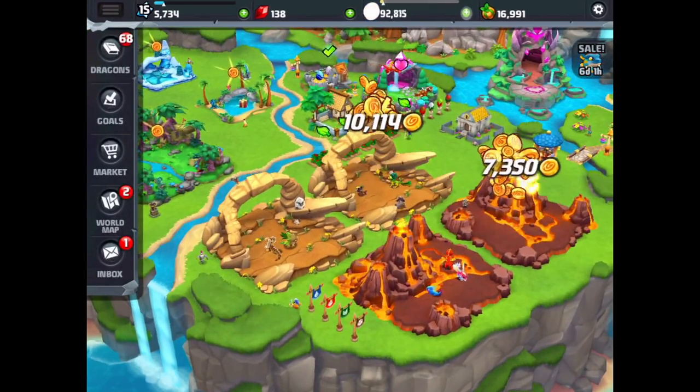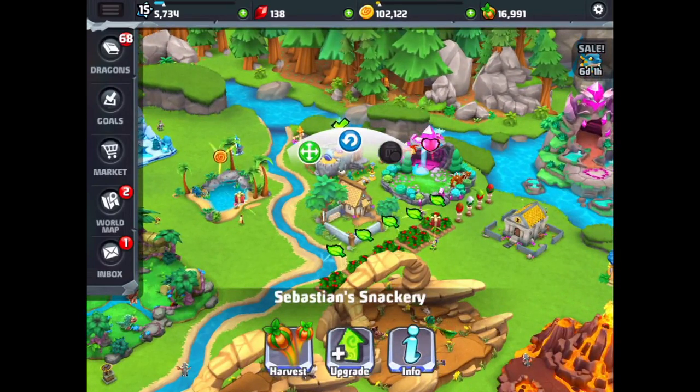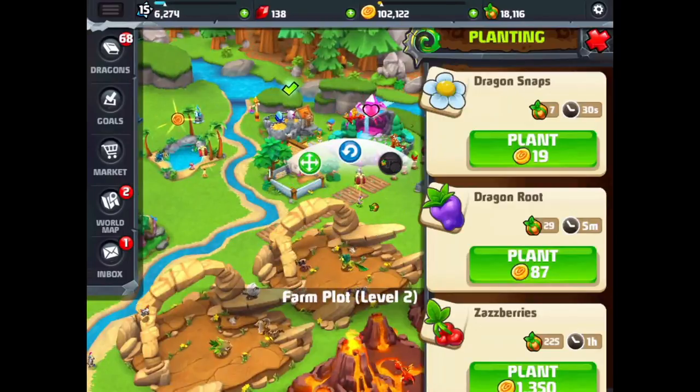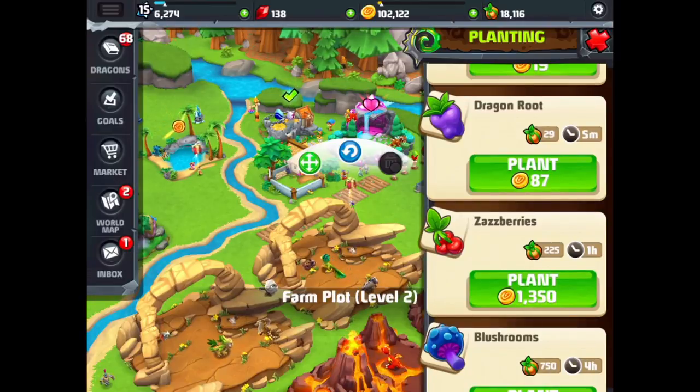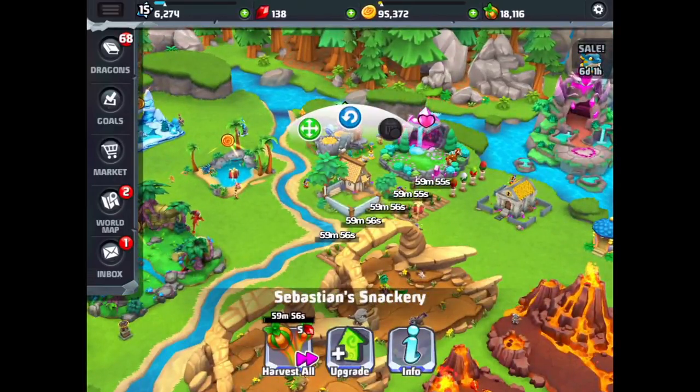Cash out. There's a cool way to collect your food — just tap on the snackery and hit the harvest button and grab it all. Then you can just go hit whichever one you want, like a combination or the same one, as many times as you have plots. We hit the Zazberries five times and they just fly in there nice and fast.